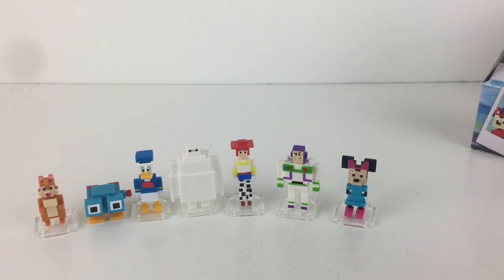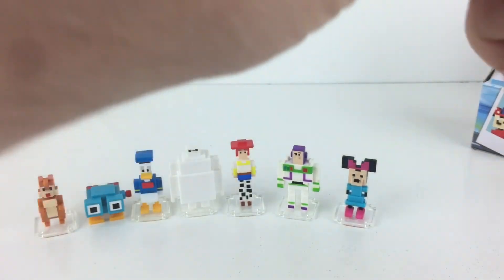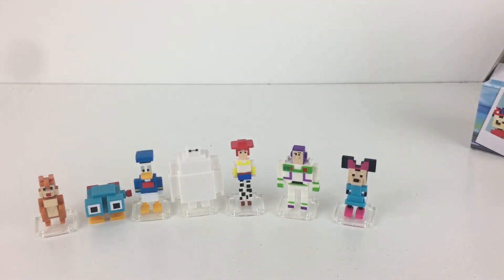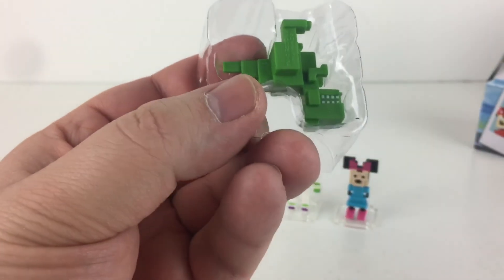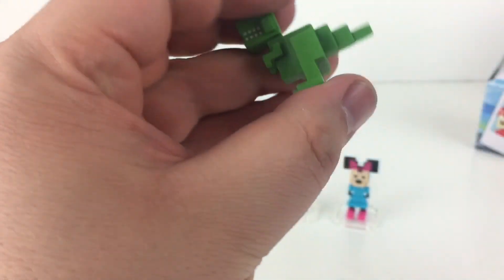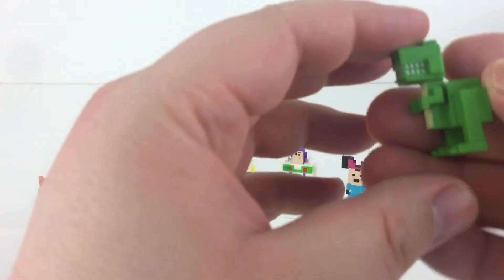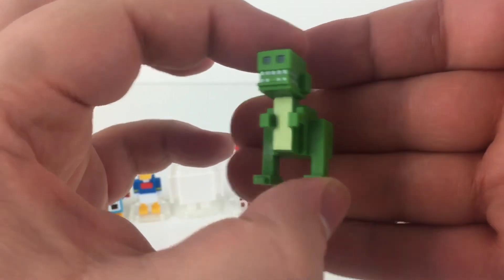Alright, one box left. I've still got my fingers crossed for that black and white Steamboat Willie Mickey. I'm definitely going to be on the hunt for that one. Our last bag — let's see who we have here. You can almost see through the bag, but not enough to tell who's inside. It's the T-Rex from Toy Story — Rex from Toy Story! He's so cute. I love how they're designed. This is so awesome.